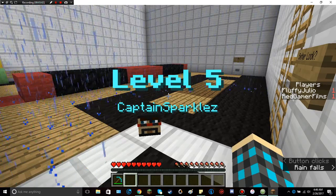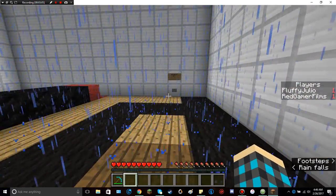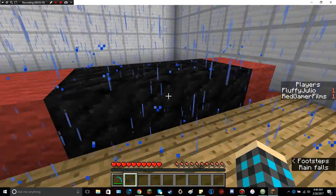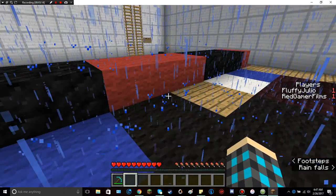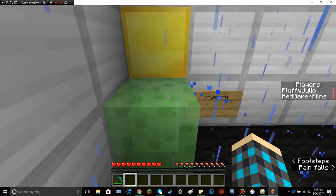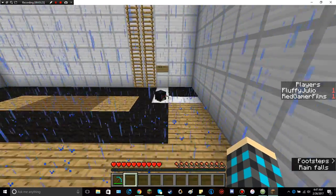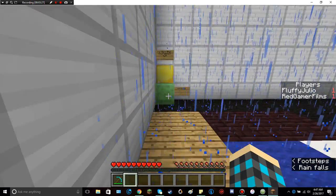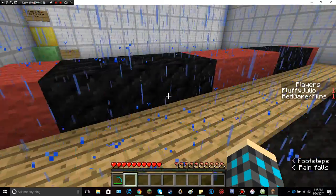Level five — the final level. Captain Sparklez! We're not stumped yet, we can do it — I believe in us. Jerry! Hey Jerry! If you don't know what Jerry is — ta-da! Sparkles' pet slime. Hmm, so it looks like we might need a pressure plate or something.